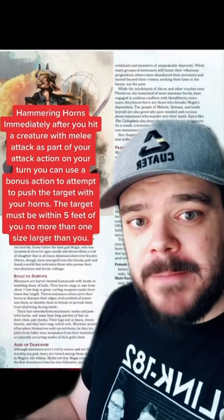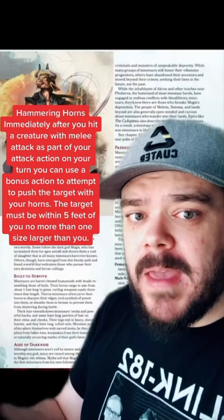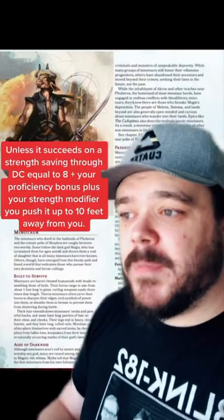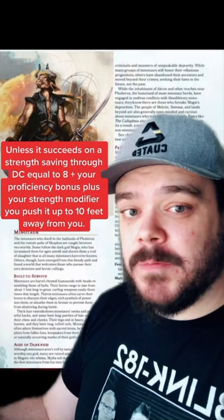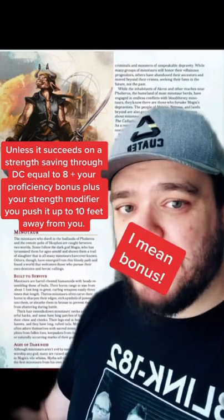You can also use those horns to push people 10 feet away from you as a bonus action after you make a melee attack, but they do have to make a saving throw to see if that happens, which is 8 plus your strength plus your proficiency modifier.